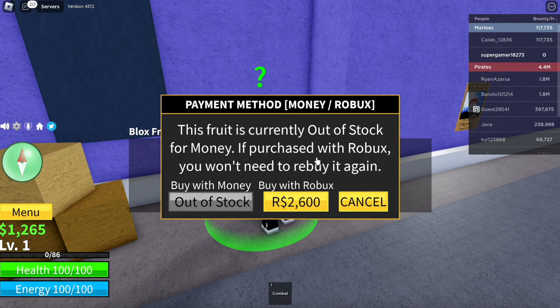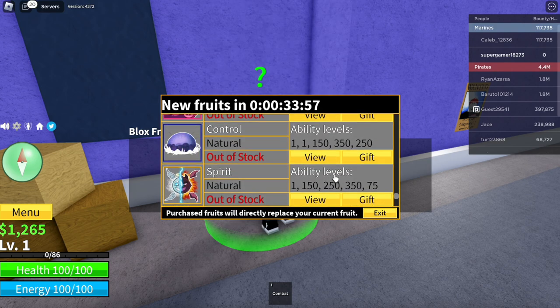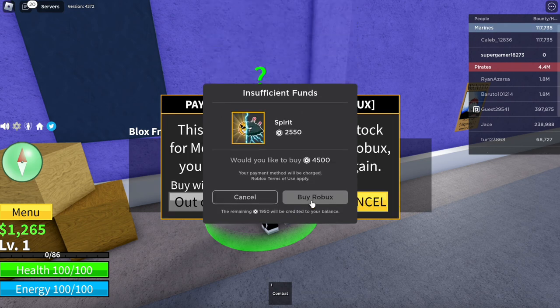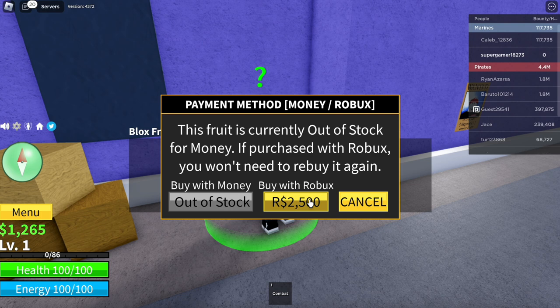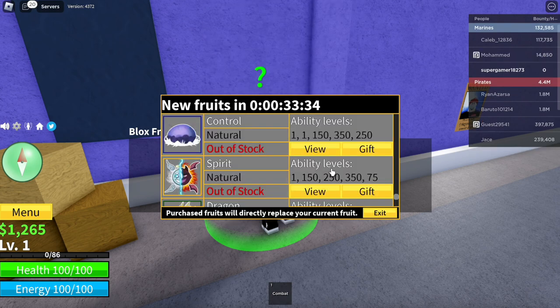For dragon, click on view, click on buy with Robux, wait for the bar to go fully white, wait three seconds, then cancel and cancel one more time. Now onto the spirit fruit — same thing: click Robux, wait for it to go fully white, wait three seconds, cancel, cancel one more time. Next is the control fruit — click, wait three seconds, cancel, cancel one more time. It's a repetitive process, but once you get the hang of it, it'll be really quick.